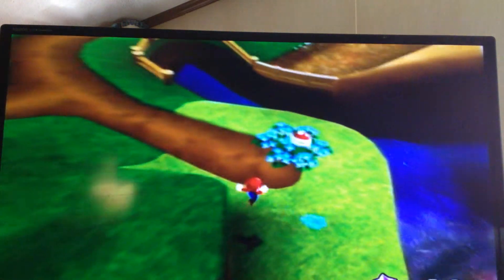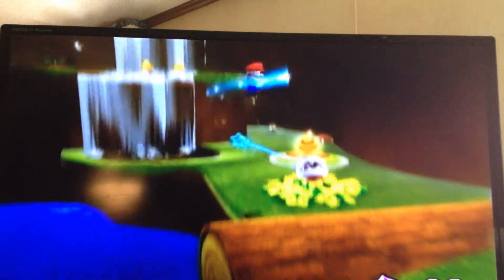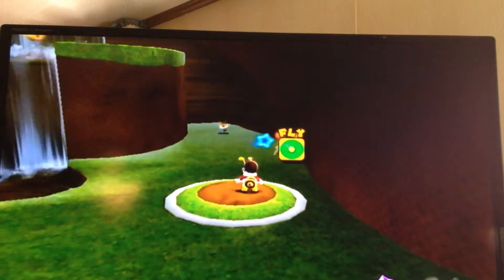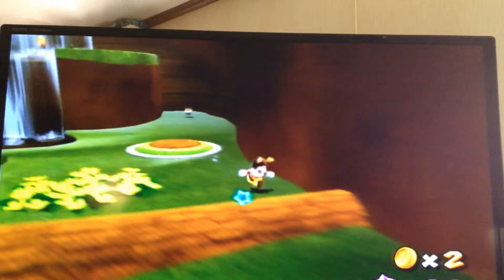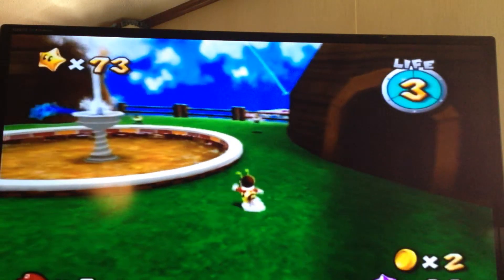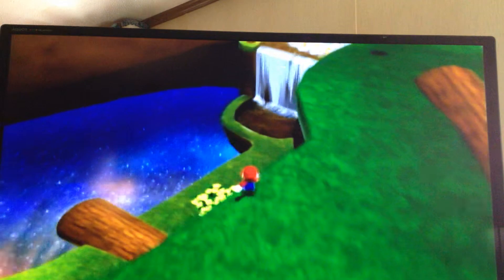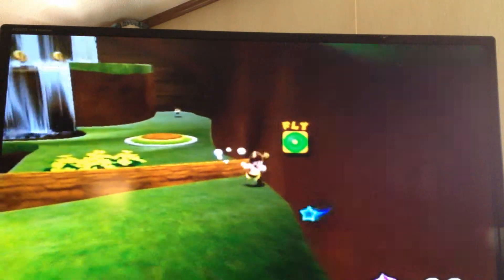So you go down here. The first thing you're going to notice when you get this mushroom is that those bugs that usually stay away from you are going to actually try to attack you. You will lose the Bee Mario costume if you step in water, get hit by an enemy, or die.